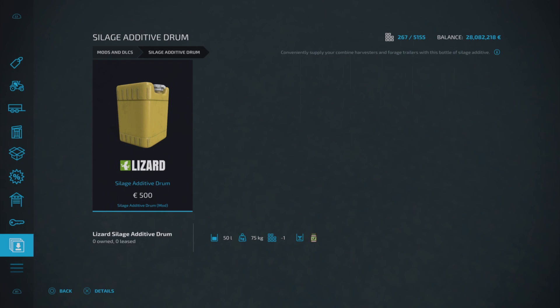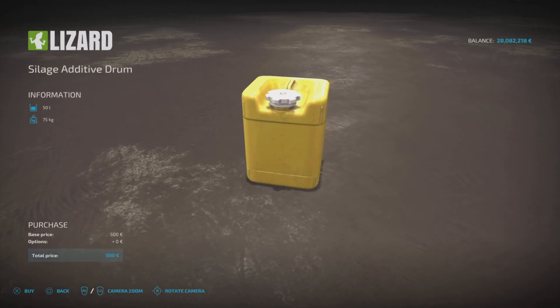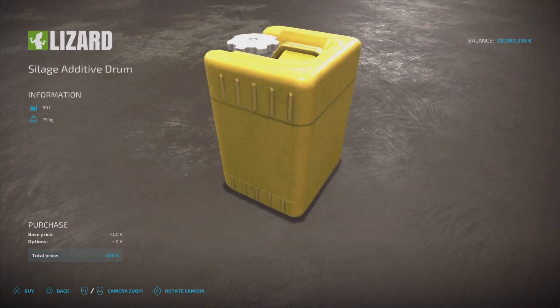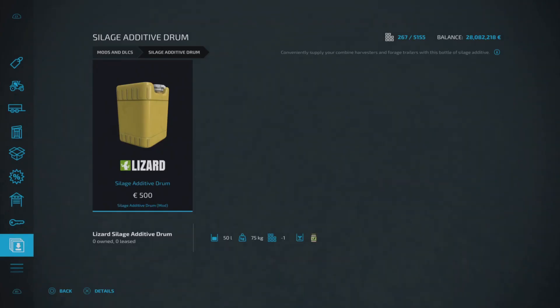Next up is the Silage Additive Drum by Earth Shaber. £500 to buy, only holds 50 liters, one slot on console. This is for silage additive which you can add to your forage harvesters and forage trailers — and I believe there's a mod out for balers as well where you can add this additive to silage bales. No options at all, but it looks well used and weathered. You can pick these up by hand, load them into your pickup truck or on a trailer, and take them out to the field.